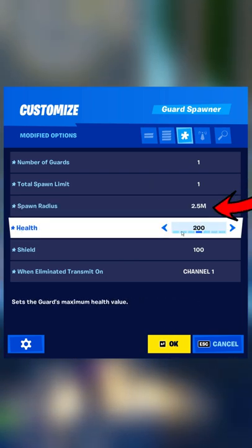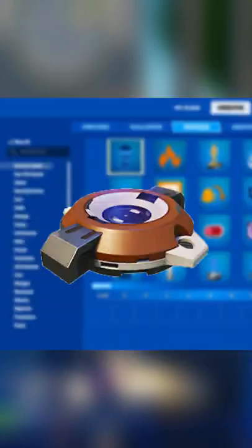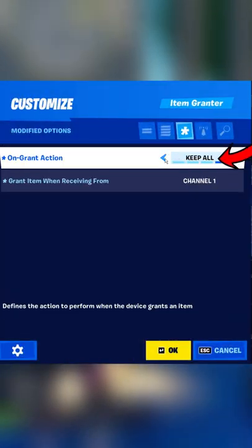Step 1: open the guard device and set 'when eliminated, transmit on channel 1.' Then grab out an item grantor, open the settings, and set 'grant item when receiving from channel 1.'